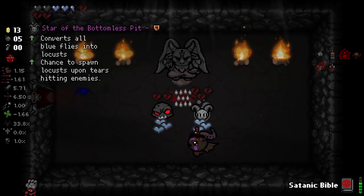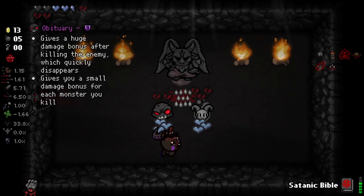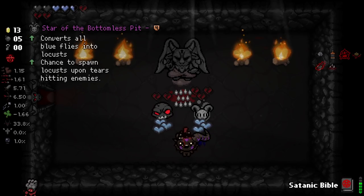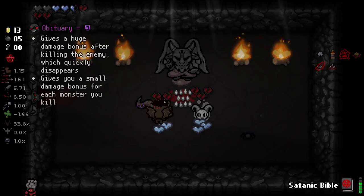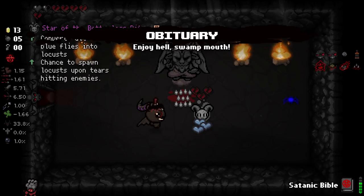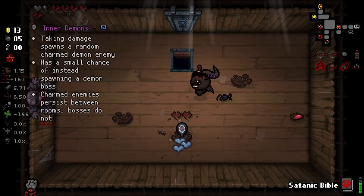I'd love to get Star of the Bottomless Pit - converts all blue flies into locusts, a chance to spawn locusts upon tears hitting an enemy. They're both really really good. We unfortunately can't take Birth. This is also really really good - I think I'll take this. I know that this is technically better, but this is a really good item. So let's keep it going.